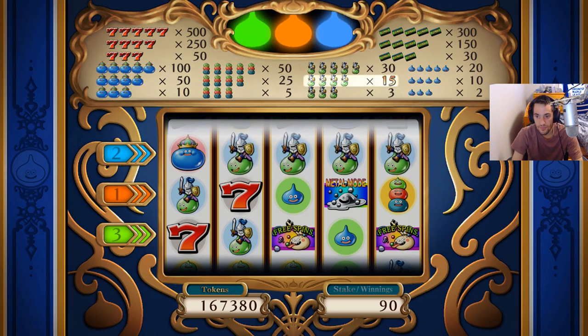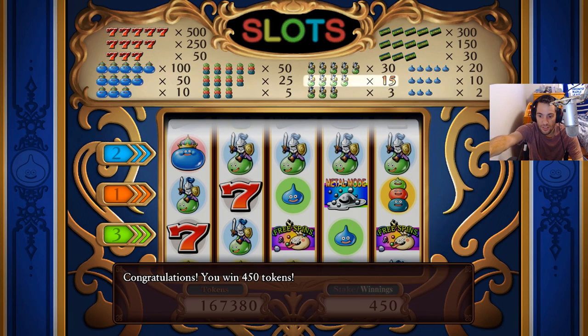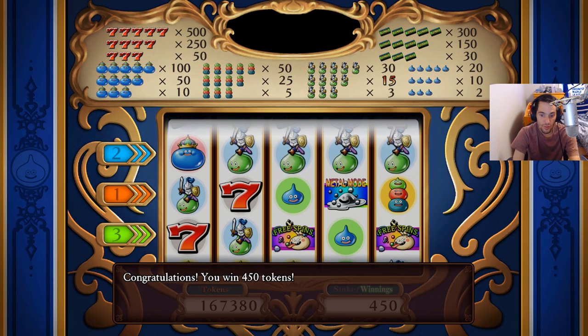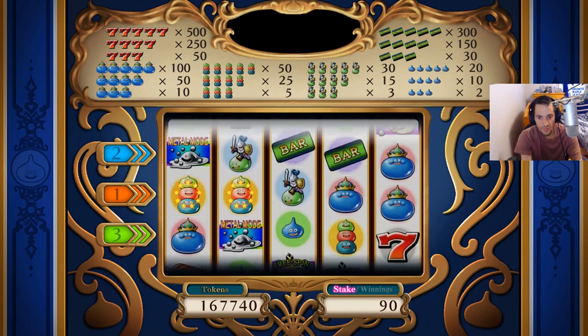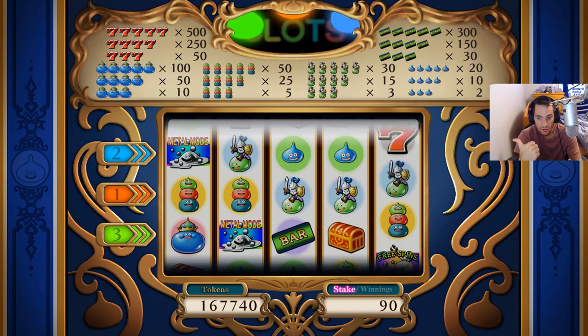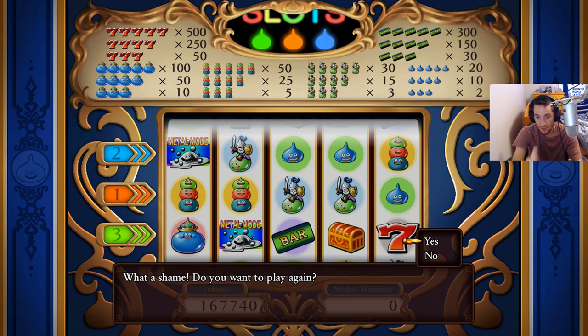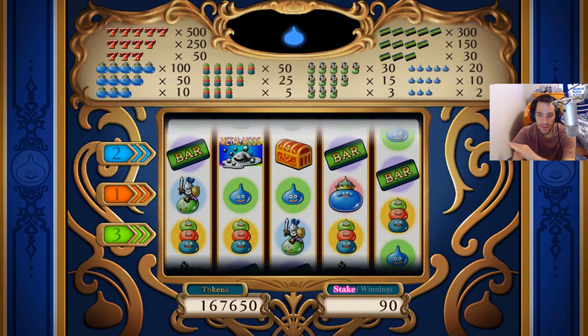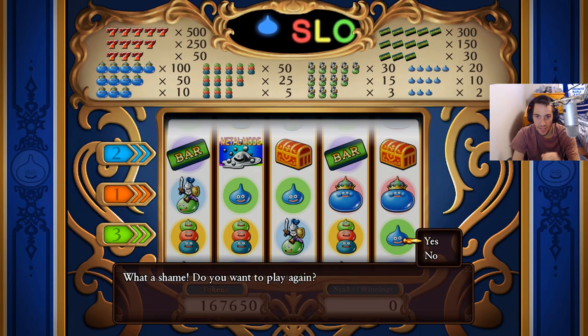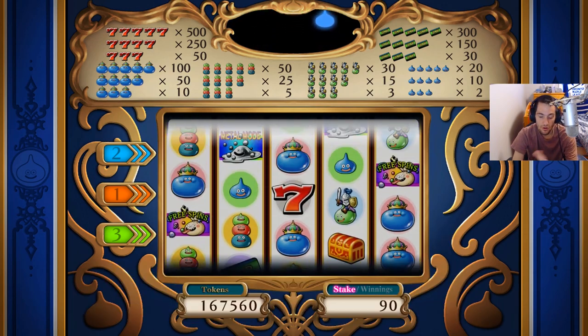I got four knights there and the four knights are times 15. So 30 times 15 is 450 — that's how we got 450 tokens for that win. They landed on number two but we had all rows highlighted so it doesn't matter where it lands. There are also special points like chests which give you tokens — the more you line up the more points you get. Then there's metal mode, which increases your chance of winning, makes everything metal slimes, and you get more tokens as well. Metal mode is really good — that's where you pretty much make all your money.